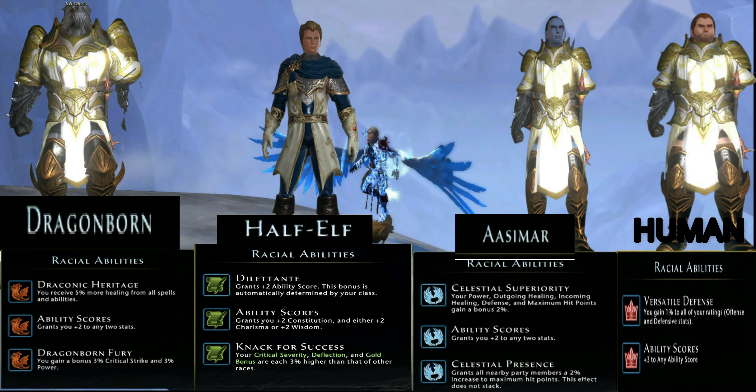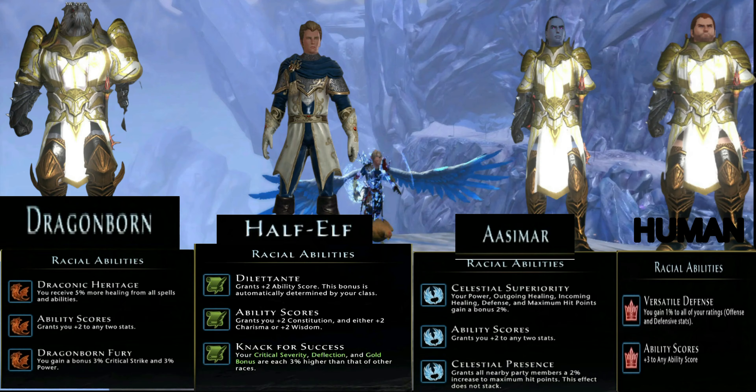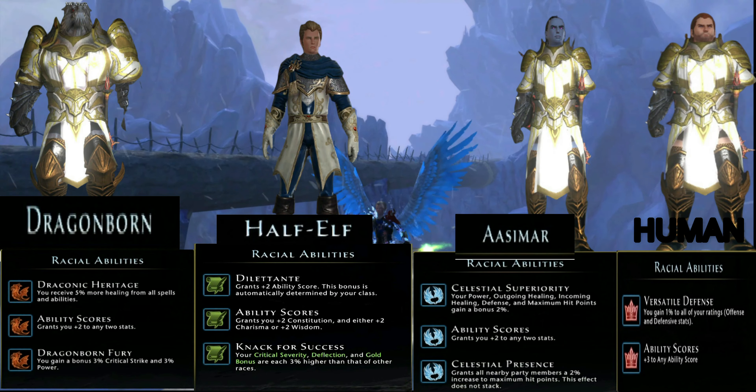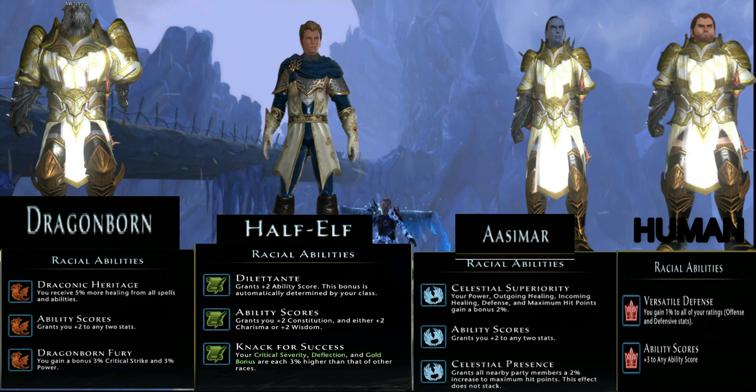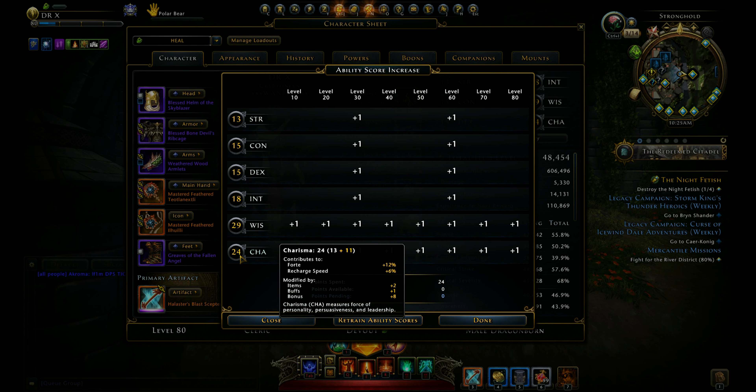First is race. Azmar and Dragonborn are the best races, but if you don't have them, go for Human or Half-Elf — both are good.